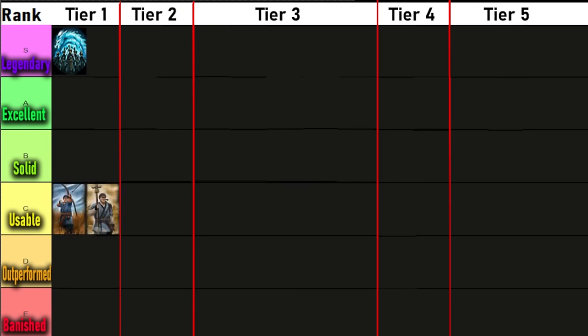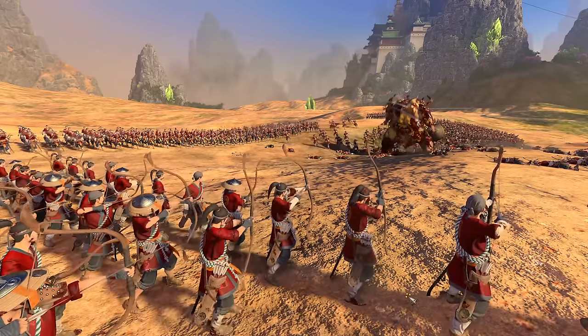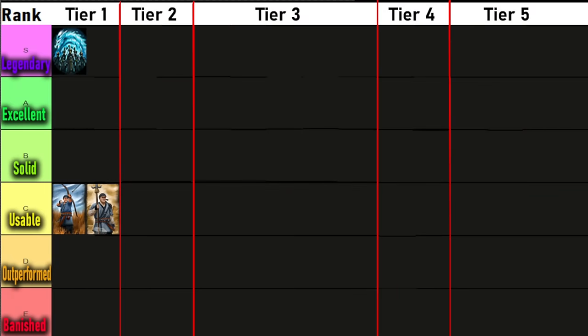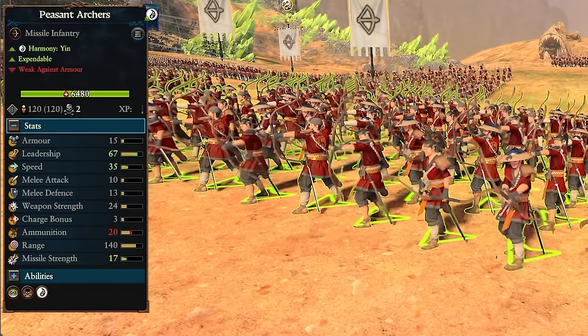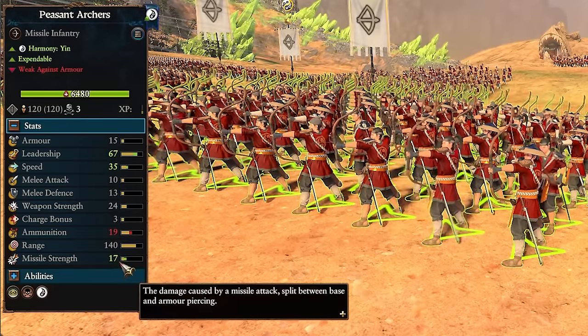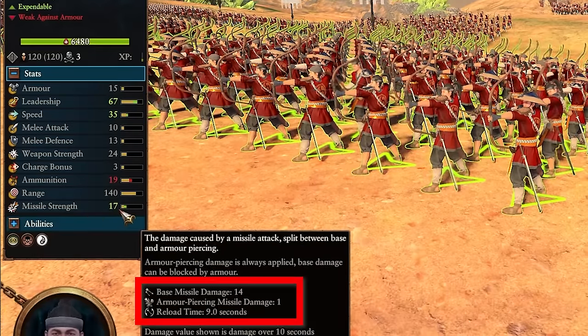Moving to the most basic bread and butter units of your early game: the Peasant Archer and Peasant Spearman. On their own they're not special, but the Harmony bonus gives plus 4 to melee stats and a plus 10 increase to reload speed, so they can perform surprisingly well. Cathay specializes in producing heavily armored units, so you'll always have a defendable frontline. You can hire armored frontline troops and mass-produce basic Peasant Archers to give you the ranged edge. The downside is they have basically no armor piercing and don't deal very good damage at all.